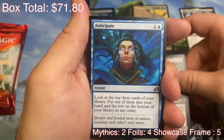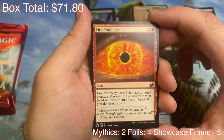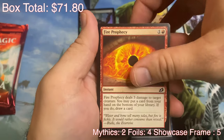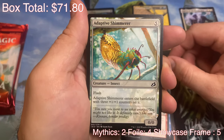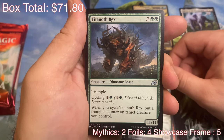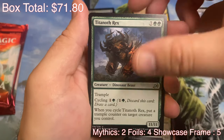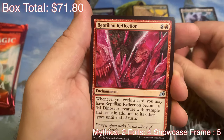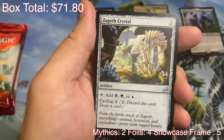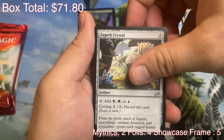Boot Nipper. I'm fully grown. Anticipate. Fire Prophecy — this card sees a lot of play in standard. It's not bad, I like that. Adaptive Shimmerer. Titanith Rex — 11/11 with Trample. Cycling. I like that card. Reptilian Reflection. Zagoth Crystal. I like the crystals, I really think they're fun. Underrated card in my opinion.